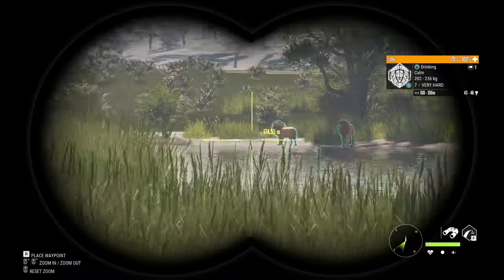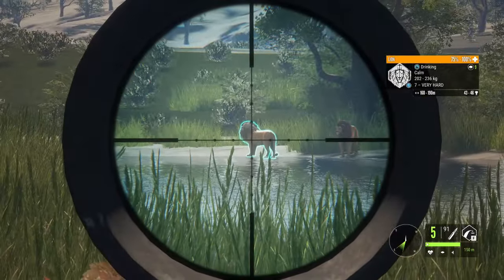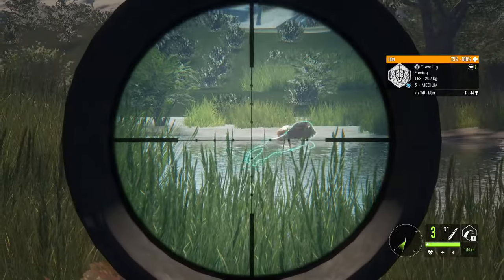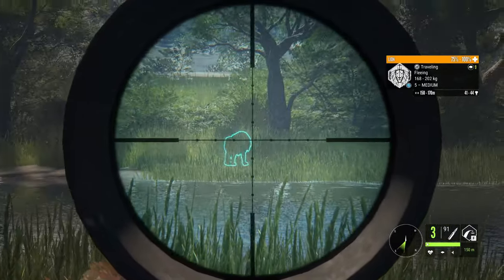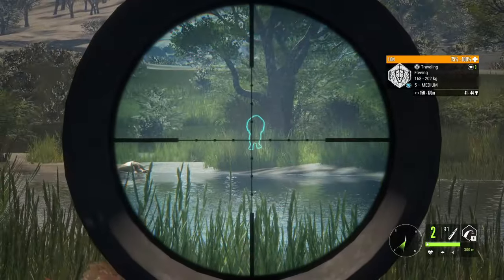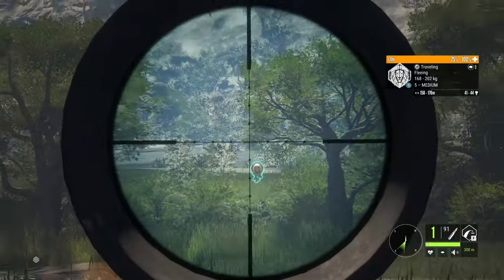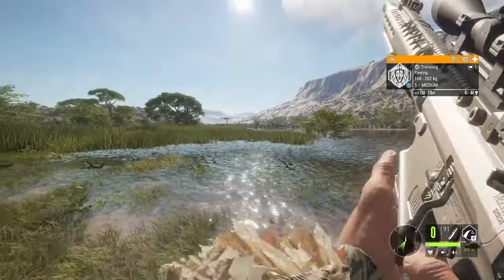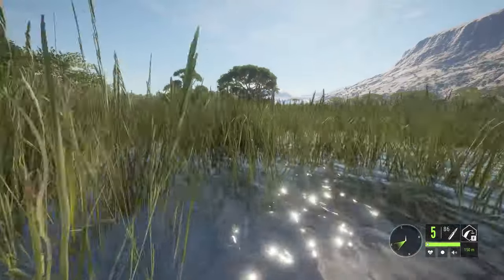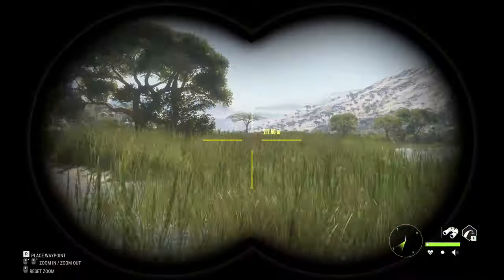Look at that. We got two lions right next to each other. I should be able to take them both. We got that one and we got that one. Did I heart shot the first one? I did not get that one unfortunately. I kind of sold on that — I thought I would have gotten into a lung or the heart there. Guess not. And I think I heart shot the first guy. Very interesting.